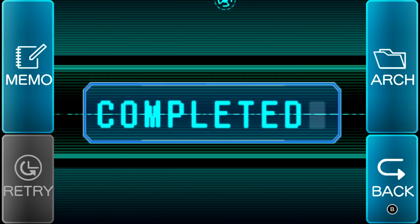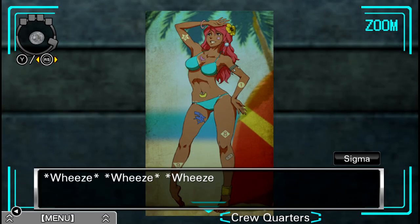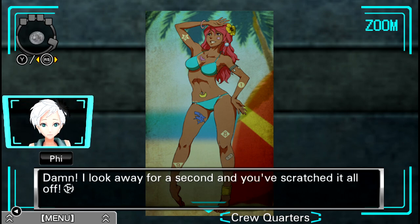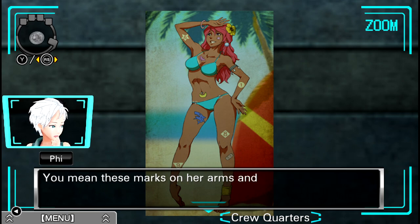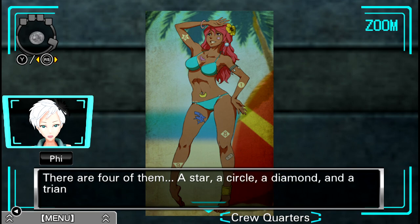Well, I wanted to write those down. I look away for a second and you're scratching it all off. I noticed some things that might be clues, so I kept going. You mean these marks on her arms and legs? Yeah. There are four of them: a star, a circle, a diamond, and a triangle. Let me get my memo pad out. So we got star six, circle one, triangle nine, and diamond eight.